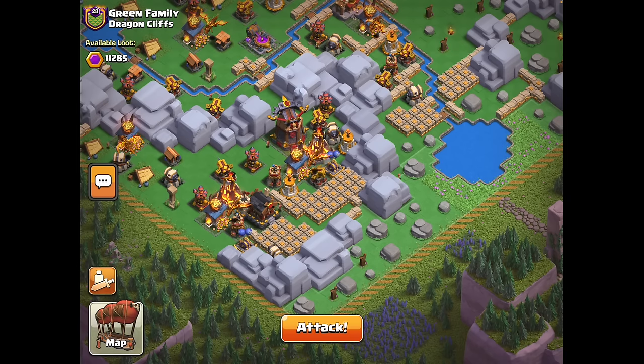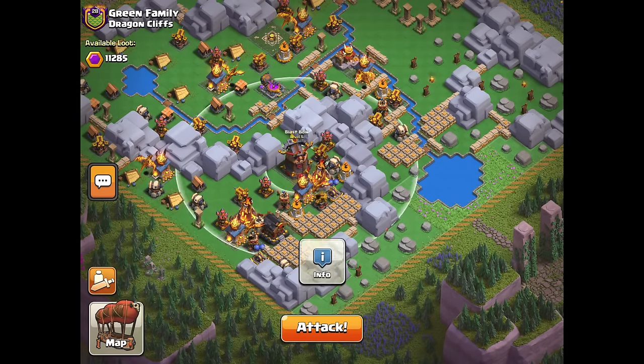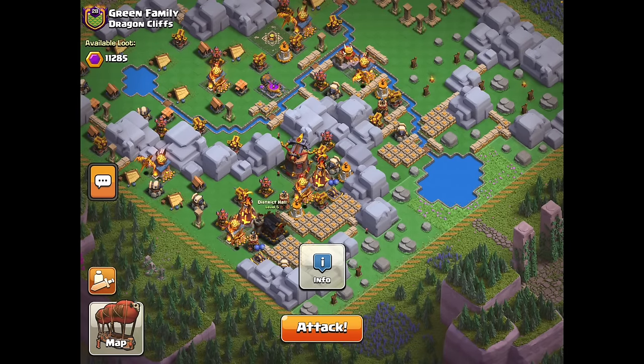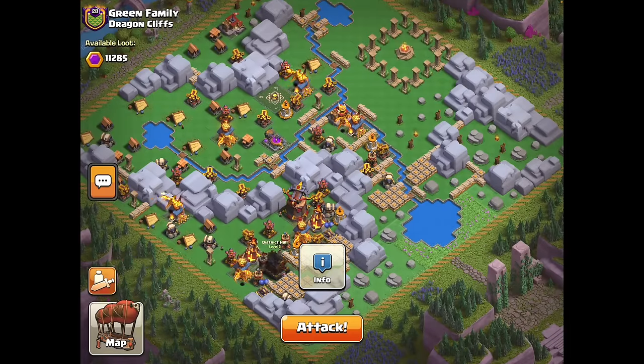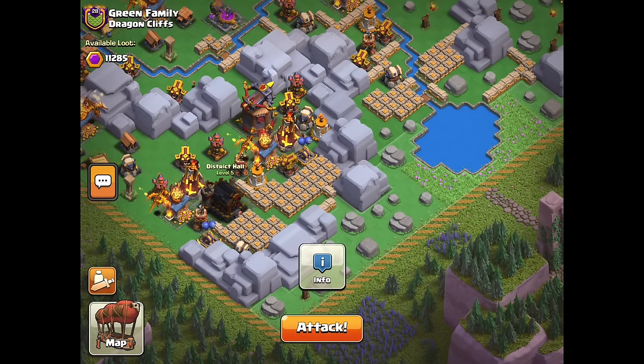Generally speaking, on the first attack I try to determine if I can Miner spam both hits. In this case, the base is maxed and very compact in the core, which means we want to come in with something to remove the core and then just Miner spam the rest. I think Sparky is actually the right call. You might think I'm crazy, but hear me out.